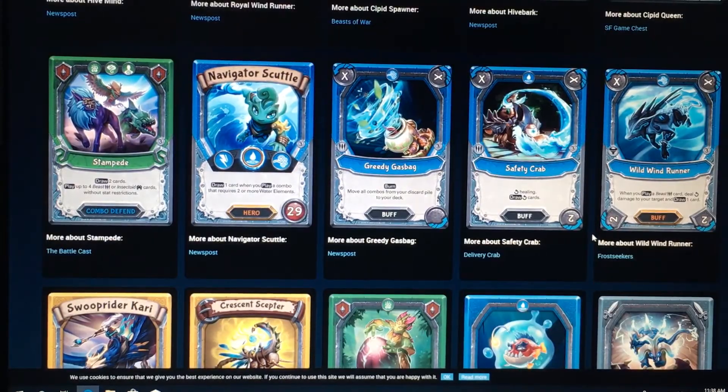Getting into more cards here. We've got Stampede, Uncommon buff for 1 Animal, 1 Forest, and 1 Soul. Draw 2 cards to play up to 4 Beast or Insectoid cards without stat restriction. Very good card, very, very good card.